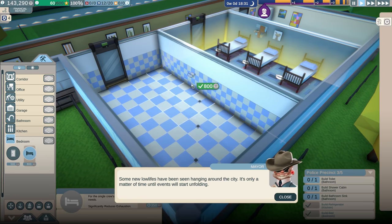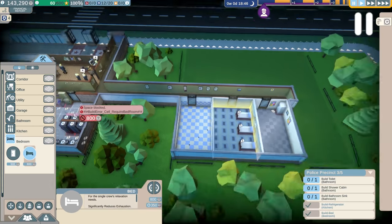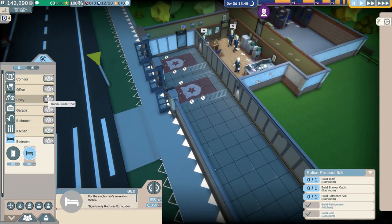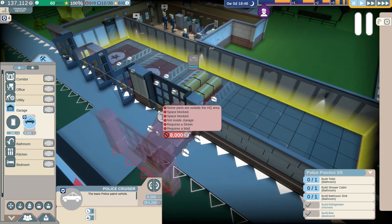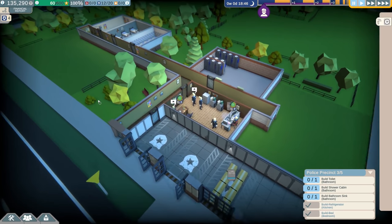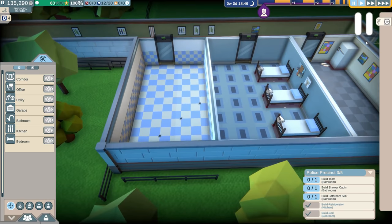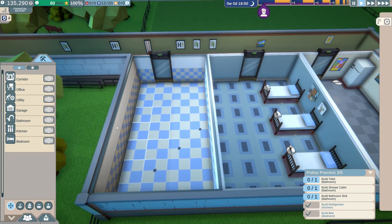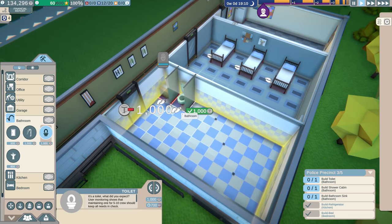Apparently some new low lives have been hanging around the city — it's only a matter of time until events start to unfold. We've got the money now so for good measure I'm going to add one more cruiser because I have a feeling they're going to try to overwhelm us early. Let's get one more cruiser in here and the two new hires, just in case. This is no longer the tutorial — it's not going to hold our hand as much, so let's become at least a little bit prepared.